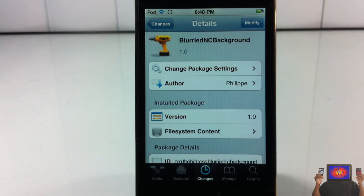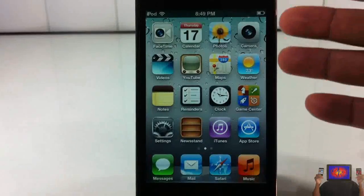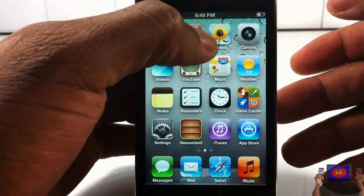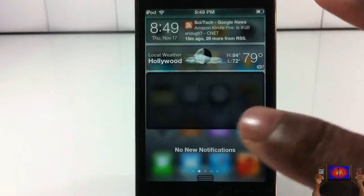Now it's a fun and games tweak as I said. If you're familiar with fun and games tweaks, it's when they don't do much to your device — just a little bit of modification, not much to talk about. So I'm going to show you guys what it actually does. I'm going to pull down my notification center.